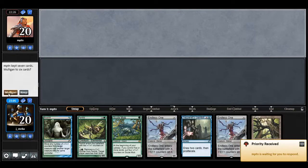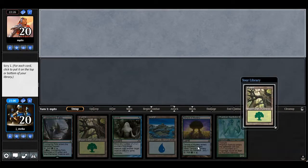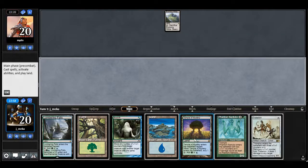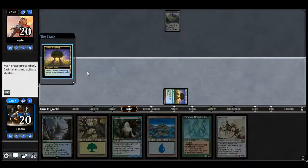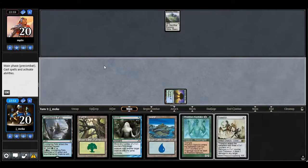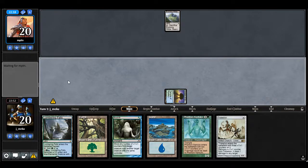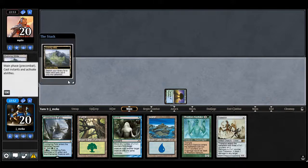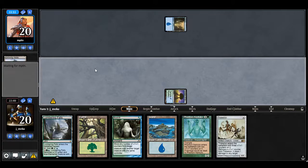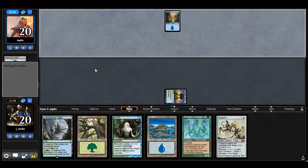I probably did miss a land drop or two, so that could've definitely affected something. This is not a hand I'd like. This is a little better — a lot of lands though. I'd actually want lands if I have a Triskelion out. Scoobomb is a much better late game action, especially when we have a Descendancy out.